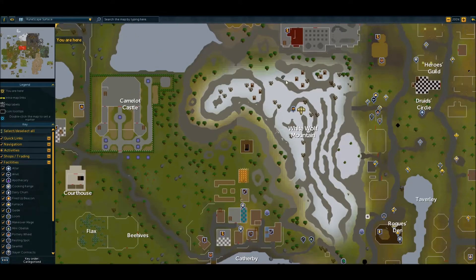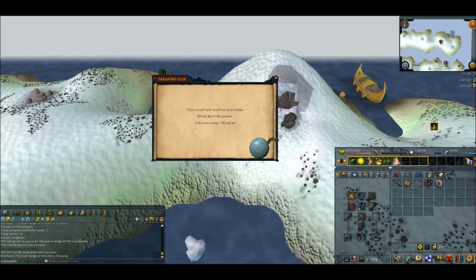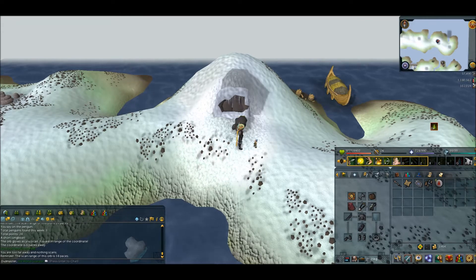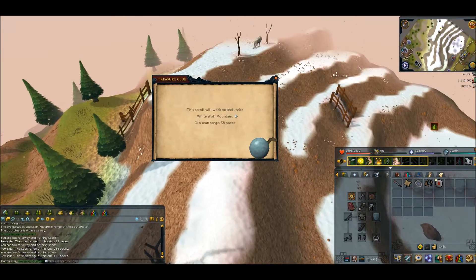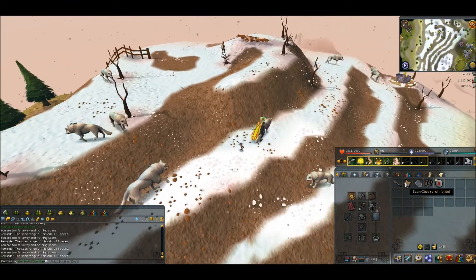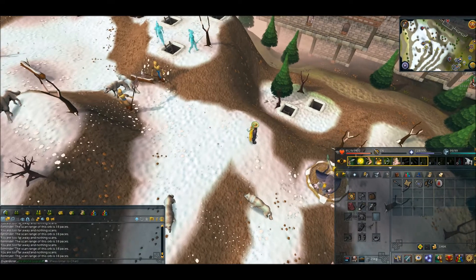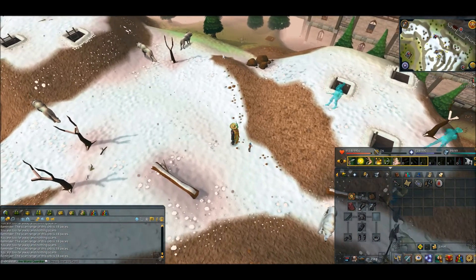Does it mean the underground, or does it mean under the mountain where these ladders are? I'm going to check quick and head over there. I took a look at the wiki and I misread the clue — I skipped over 'on and under' and just saw 'under' and assumed underneath. According to the wiki, it'll say you're not on the right level if it's underground. So according to what the clue is saying, it should be on top here somewhere on the surface. I have no clue if I'm correct.